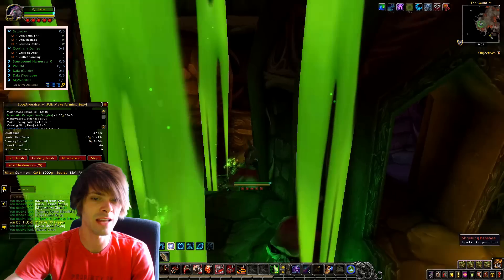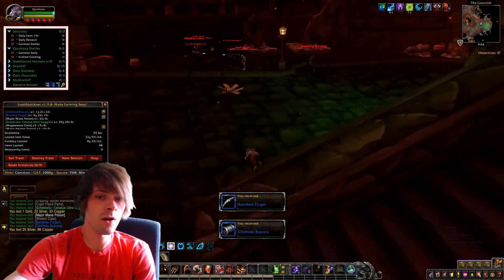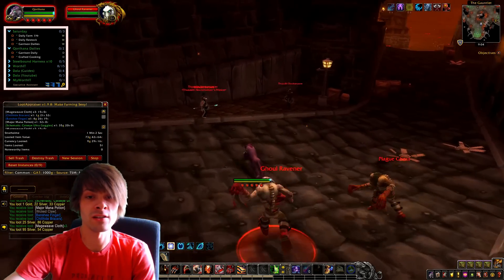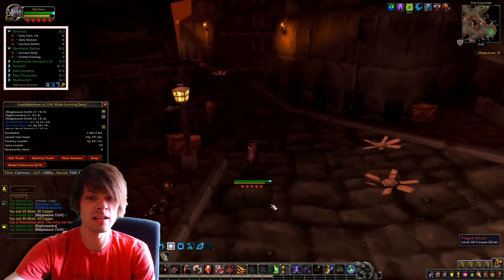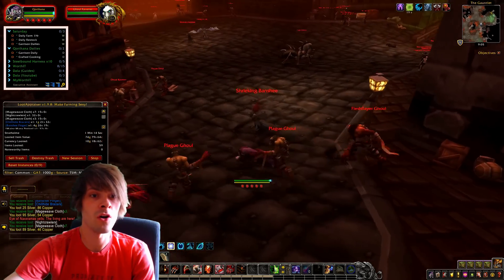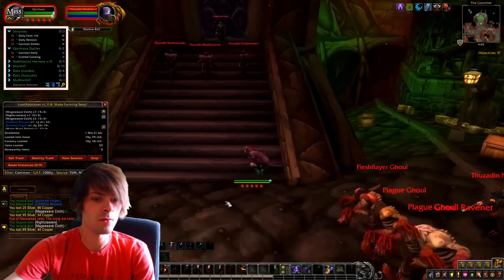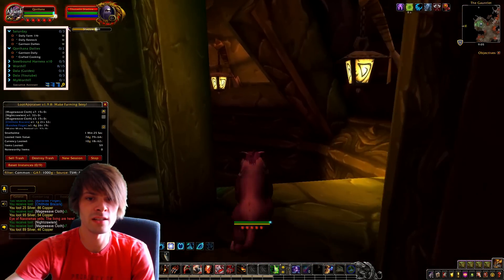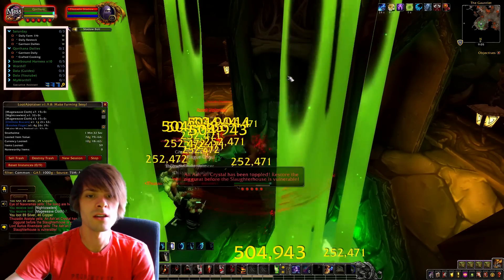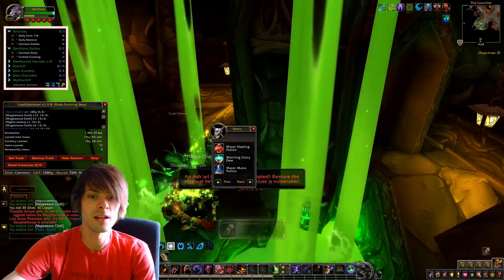I run over to the ghoul, press Soothe on one of the acolytes, and attack Baroness Astria. Then run out of the ziggurat. This farming route is mainly for running it for the Death Charger mount drop as well. I open up all of the ziggurats and then kill the boss — Lord Arius Rivendare. You can skip the bosses, but I find it's a good spot to gather mobs, so I do it anyway.